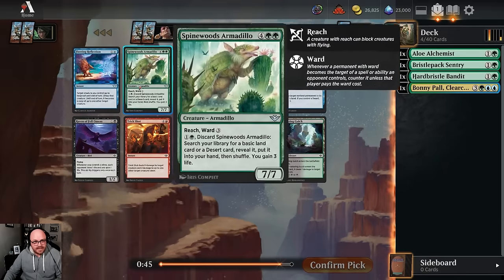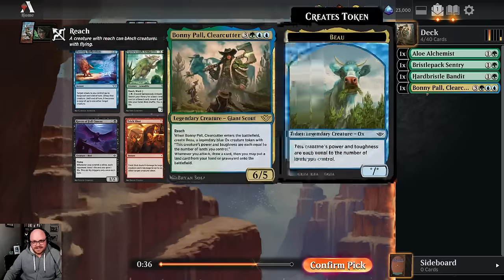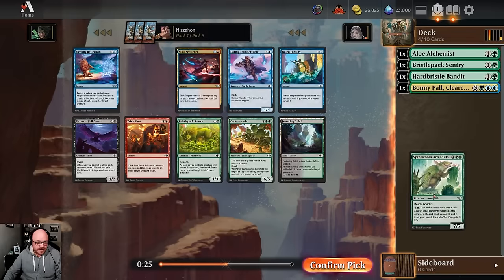I like Spinewood's Armadillo a lot - it's huge when you play it and gives you really good fixing. So far we're not taking any blue cards, which, as I said, if we're base green and splashing blue, it's harder to play. But the green cards have just been so good, and it's hard to take Daring Thunder Thief, which I think is fine. Same with the Fortling over Armadillo, which also gives us fixing.